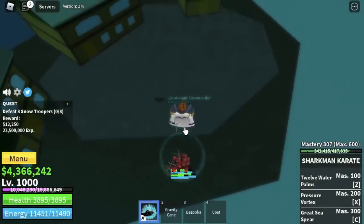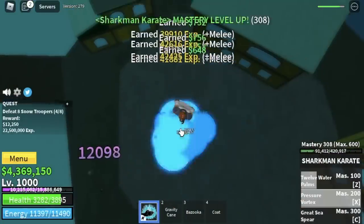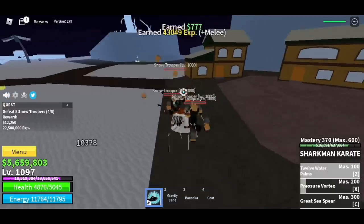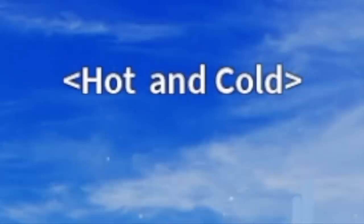Next area is the Snow Mountain. Our target is the Snow Troopers. This area is where you can get the Superhuman fight style, for those who don't know. Regarding our grinding here, it's very easy — Z and X skills, use your left clicks, and that's it. Goal level here is 1,100, and after that we will go to our next area, the Hot and Cold.